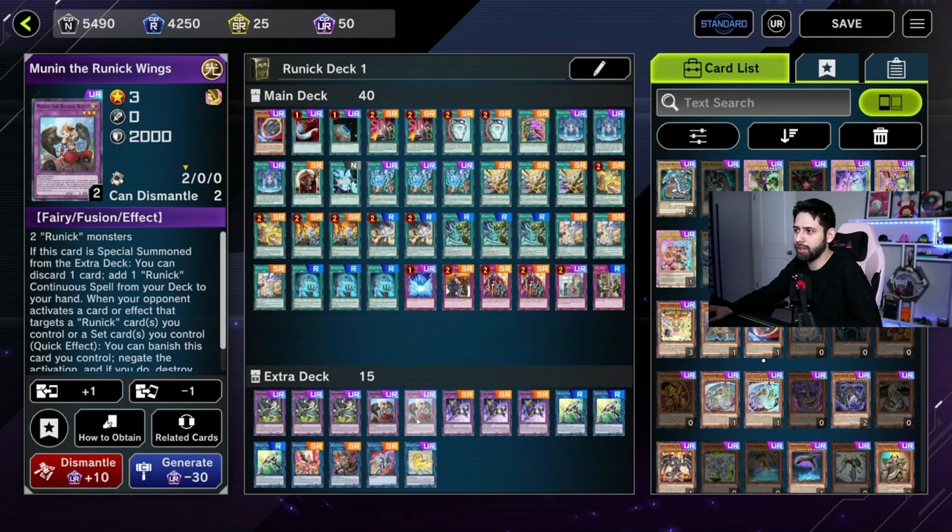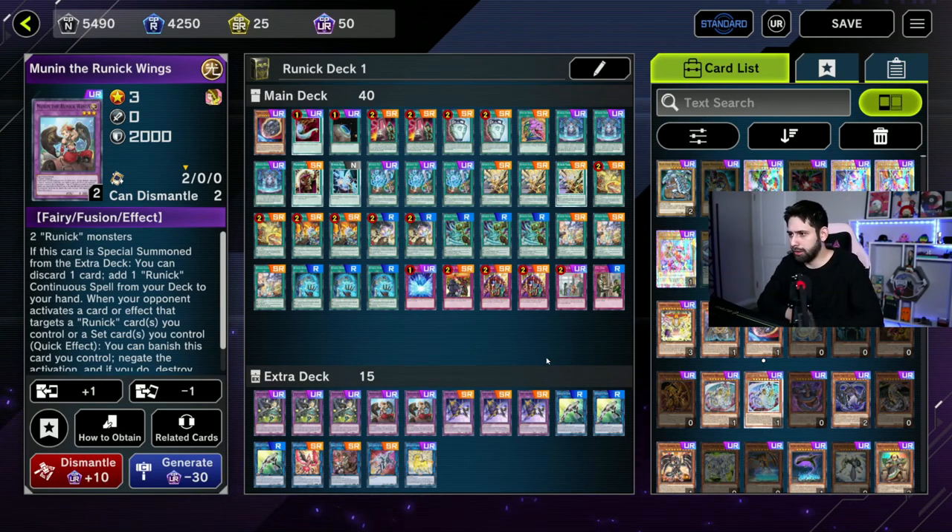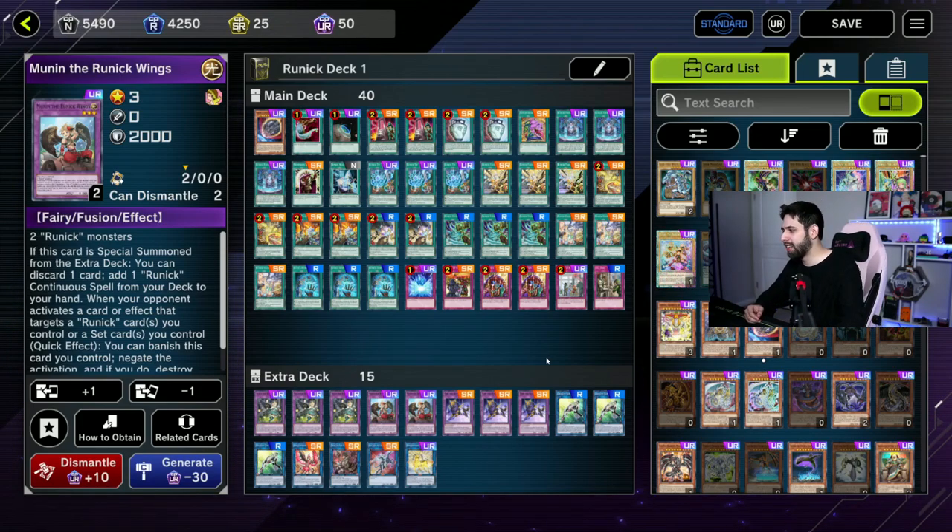So yeah guys, this is what I'm running for Runic now. I'm running other decks too; I just haven't had time to prepare videos breaking them down. I'm also still trying to get my favorite deck of all time — Madolche — working again. Pure Madolche is not really viable anymore, so I'm trying to figure out what it can go with. Anyway, let's go ahead and jump into some live battles. Hopefully we win some; if we don't, we don't — let's see how we really do with this deck.